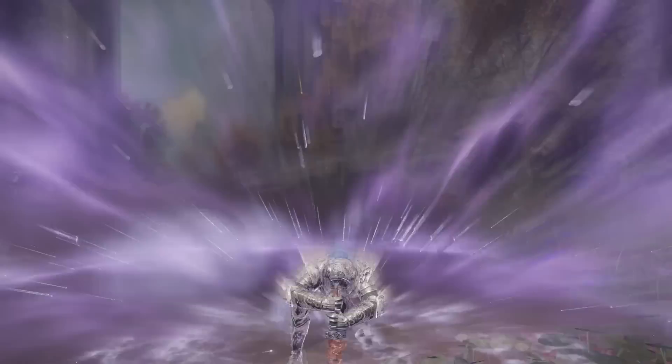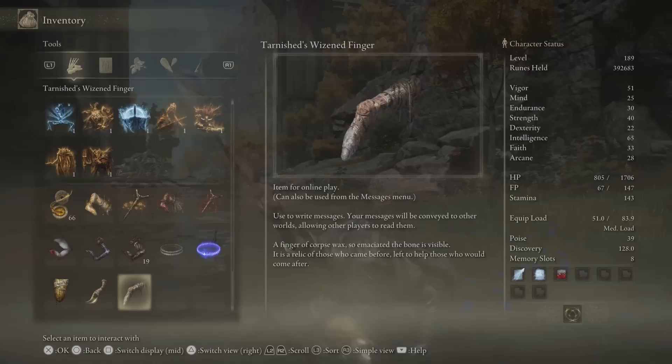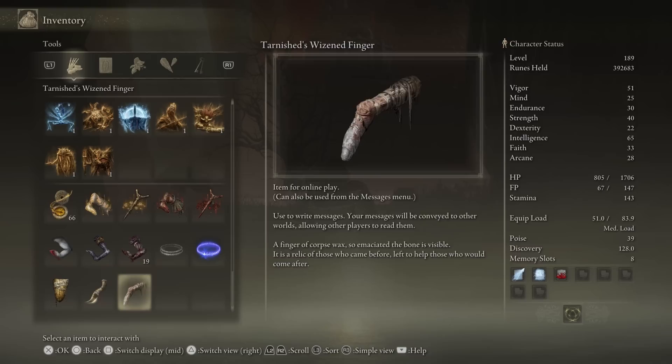Old Knight Istavan is one of the few Wisened Tarnished who survive to this day, which immediately links him to what is likely the first item we'll find in the game, the Wisened Tarnished Finger. This item is a finger of corpse wax, so emaciated the bone is visible. It is a relic of those who came before, left to help those who would come after. It seems the goal of the Wisened Tarnished is to help those in need and engage in jolly cooperation. Those who did not survive their time in the Lands Between made sure to leave their fingers behind so future generations of Tarnished could help each other. And it seems Istavan, one of the few survivors, still holds true to his mission.